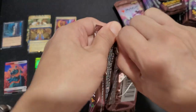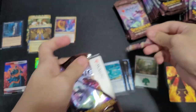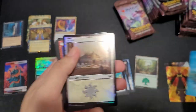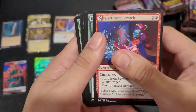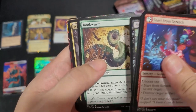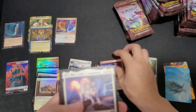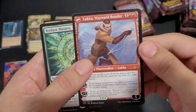I know there are lands in here. Oh, actually — these are Japanese packs, I'm an idiot. I wonder what's so hard to open. Foil. Planes. Hunt. Bookworm. Witter and Bloom. Apprentice. Mila, Crafty Companion, as our first mythic, which turns into...